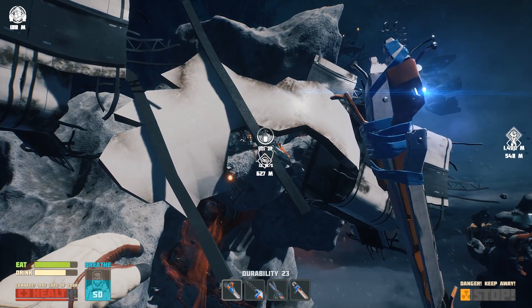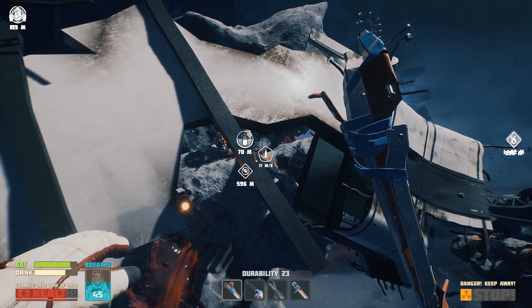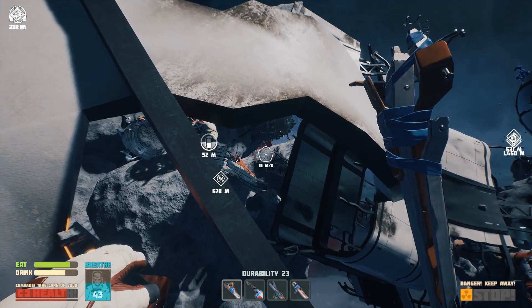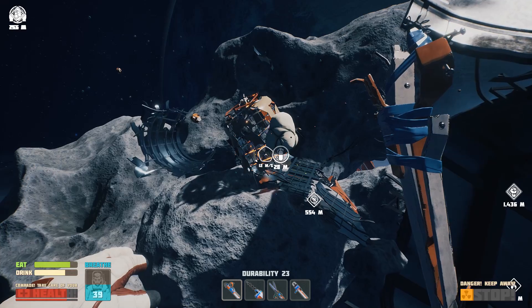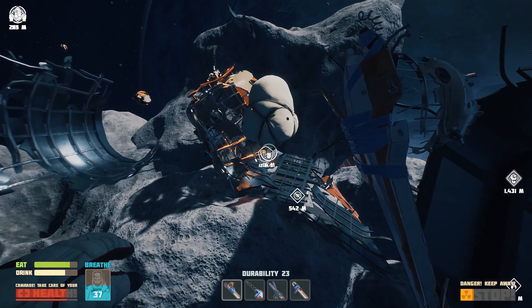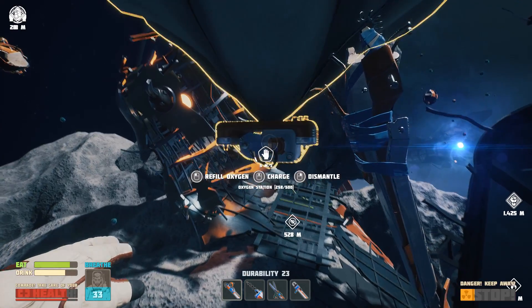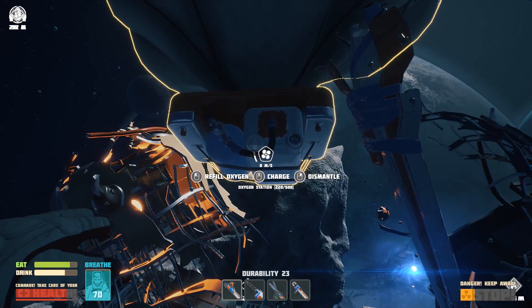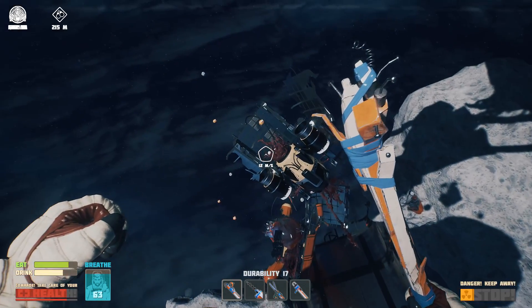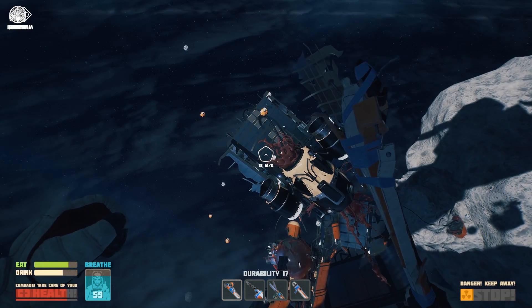The gas supply is not infinite - you do only have one shami kebab after all - but it does recharge by itself, although kind of slowly. I'm easily able to make it back to the oxygen station now with plenty of reserve oxygen in the tank. So now I can explore even further from the oxygen station.